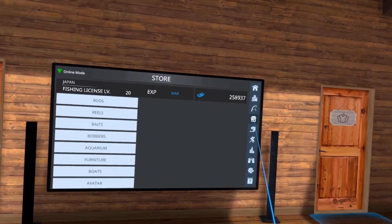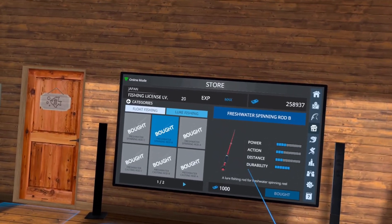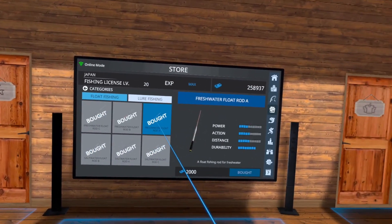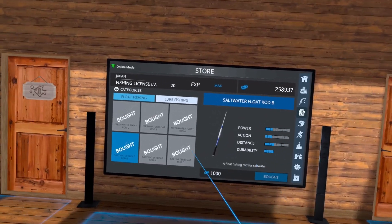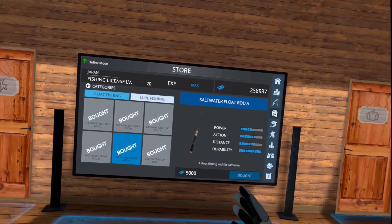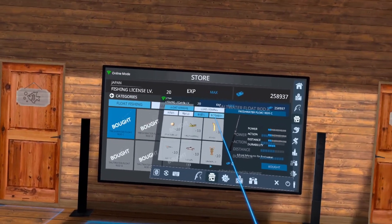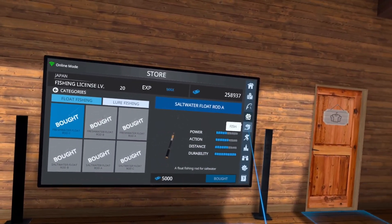To purchase a new rod, go into the store, click on rods, click the rod you need, and hit buy. Also, if you're out fishing and a rod, reel, or anything breaks, press your B button to bring up the pop-up menu and there's a store right there. You can buy rods, reels, lures, and if you go to float fishing you can get bobbers and baits — all while out fishing without having to come back to the lodge.